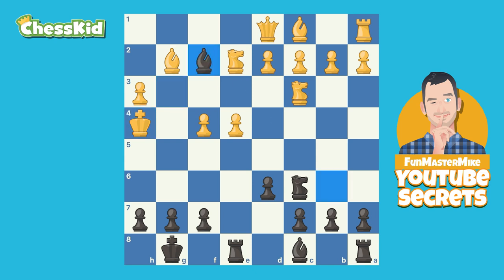And now bishop takes f2 check. The main point really isn't to recover material, but to make sure that that king cannot run back to safety. White played the only survivable move. If the king goes on a walk up the chessboard, only bad things can happen. For example, let's say the king chooses the g5 square, then f6 check — the pawns start to play some chess.